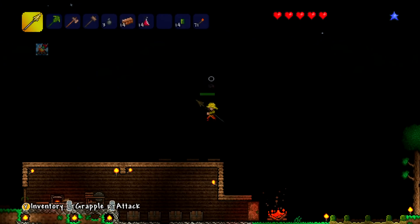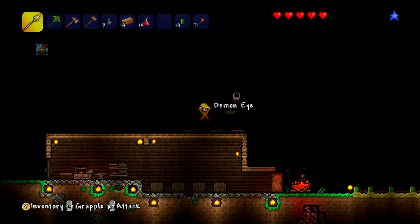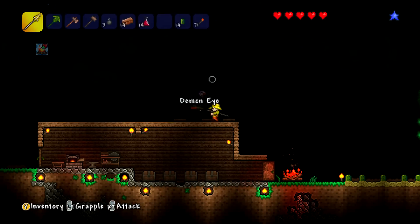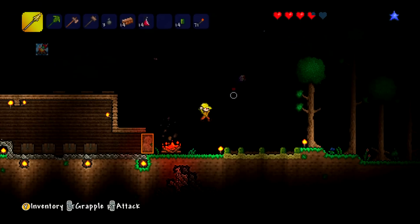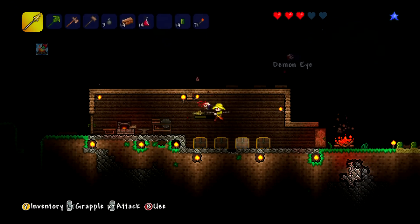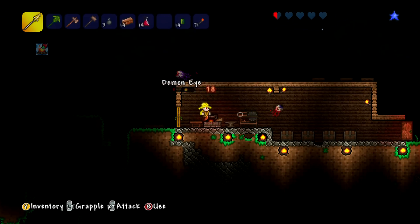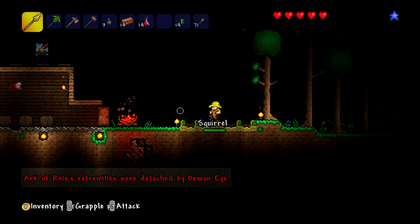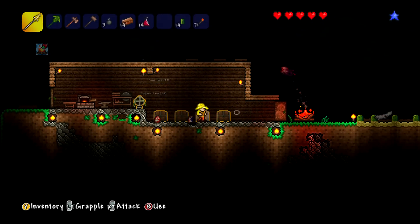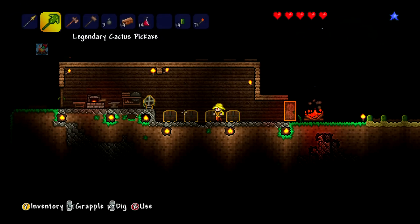If I even need to, I can just add a second floor to this place. I'm pretty sure if I did, the guide would come and move in with me, or maybe someone new — who knows. Sneaking up behind me! There's another demon eye — you're in my house now! Also I don't have a bed so if I die I'm not gonna spawn in here, but I will spawn close by. Get out of here, squirrel — you're not welcome. There's a gravestone — that is mine. Pick up this gravestone.